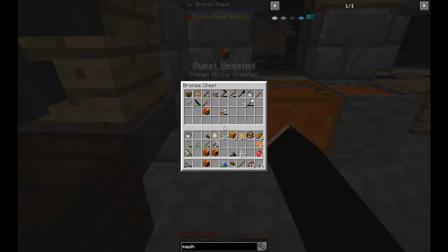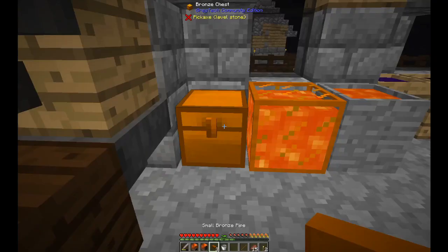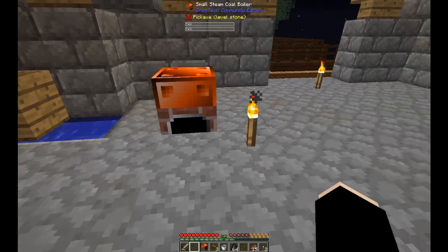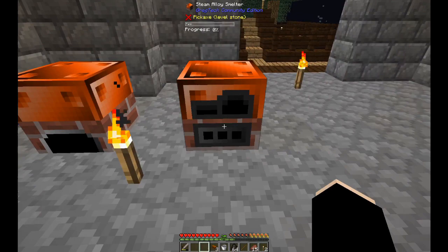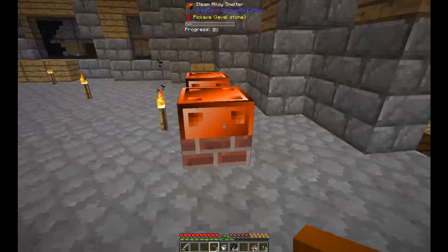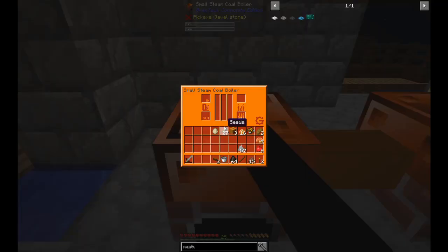Let's set up the alloy smelter. I did a little research, though it was for version 1.7 not 1.12. You can connect your pipe from anywhere, but be careful of the hole in the back — steam machines vent their steam from the back. If it's obstructed it won't work, and if you're standing there you get hurt. It has a tank of about 16 buckets.